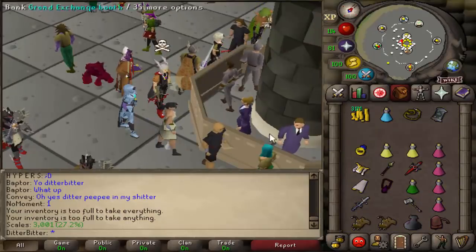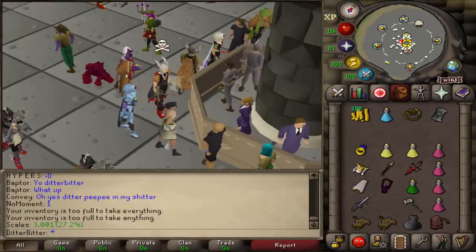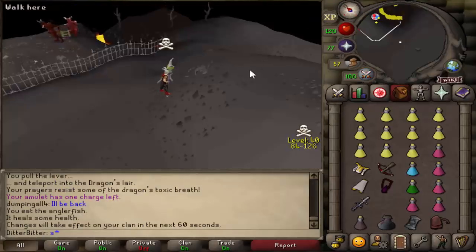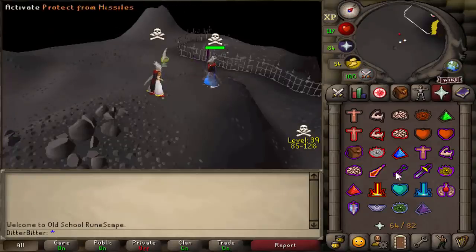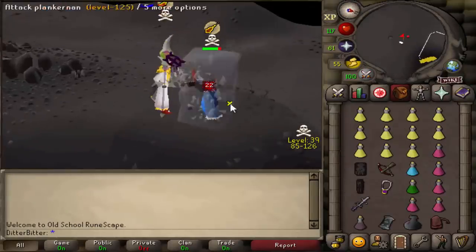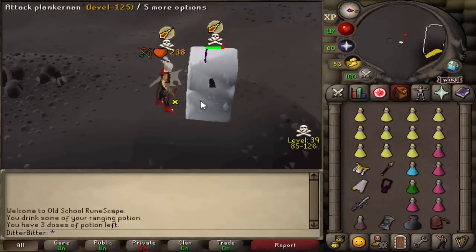We're risking about 25 mil if we die, so let's not die. This guy's name is Plankernan - could be a bait, we don't know. Let's catch a freeze first and see what happens. Going for a Bolt there. Nice.